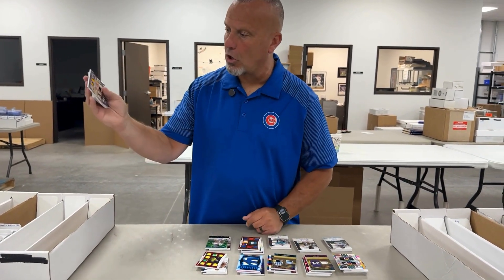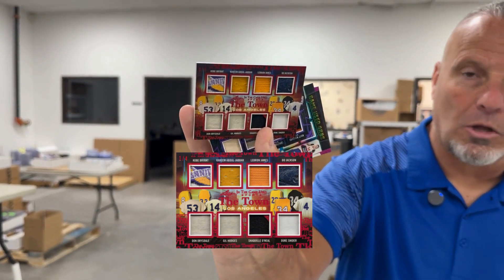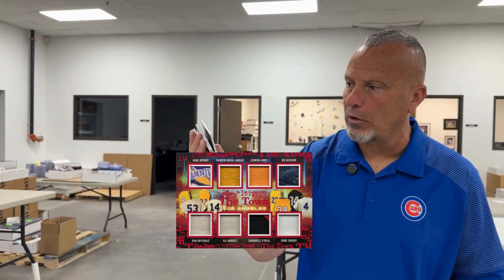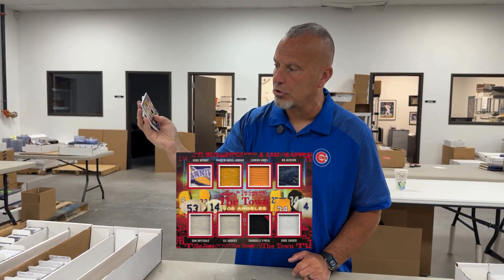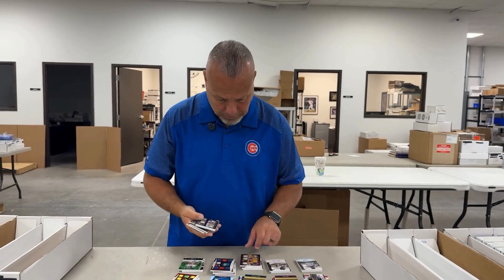Now how about this card? It's called The Town. Look at that Kobe patch up in the left corner. This card is all about Los Angeles superstars — it's got Kobe, Kareem, LeBron, Bo Jackson, Duke Snider, Shaquille O'Neal, Gil Hodges, and Don Drysdale. We're going to put that card right there.